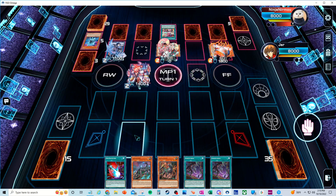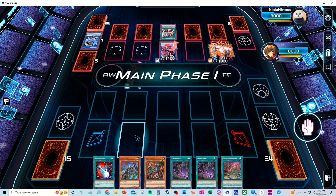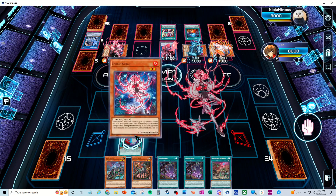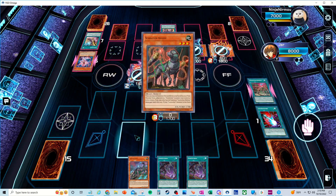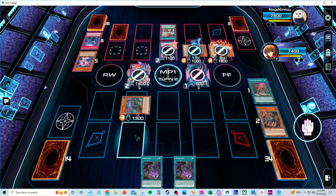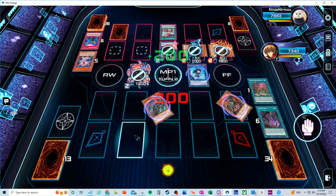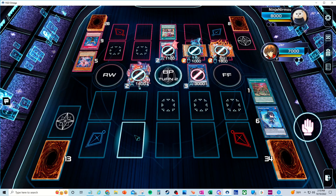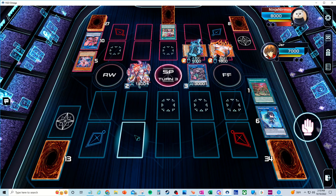We've got a pretty solid hand. We'll activate the field spell, going into Jardock ruler for obvious reasons since we already know he's got a good bit of interruptions. He negated the field spell, which was lucky for him — removing it from play so we couldn't get the extra Scareclaw in hand. But it ends up not mattering because he unpermed us anyway.